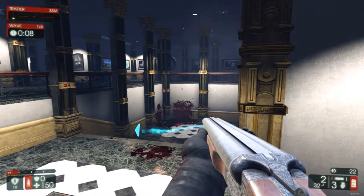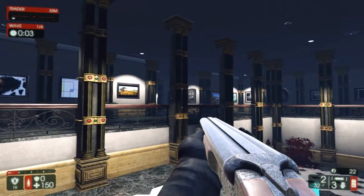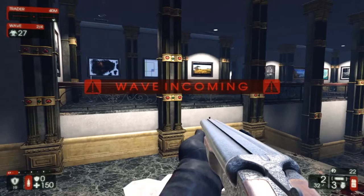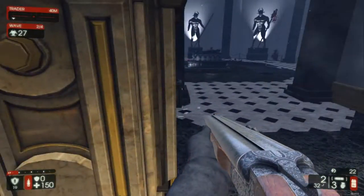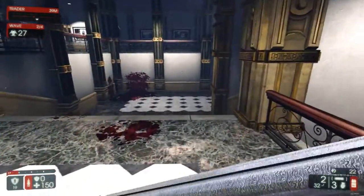One thing I want to mention when it comes to level design is this map appears bigger than it is, because you can't go up here — yet you've got several corridors off to the side and it looks like it is actually a big museum like it's supposed to be, but you can only explore some of it. I also like stuff where you can jump off to lower sections of the map and you can take the stairs or jump off. There's lots of different routes you can use when fighting the Zeds — I love using stuff like that.